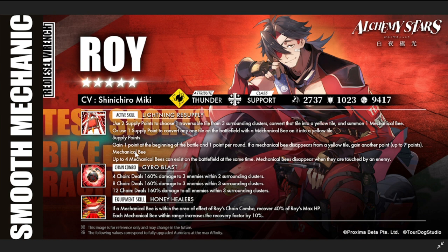For supply points: he gains one point at the beginning of battle automatically, and one point per round. He can use the one-supply-point option as long as there's already a bee placed. If a mechanical bee disappears from a yellow tile, he gains another point, up to a maximum of seven points.